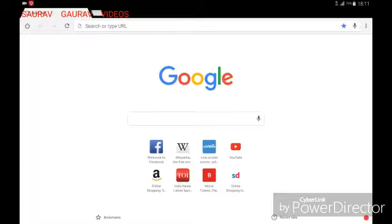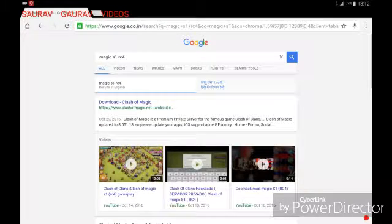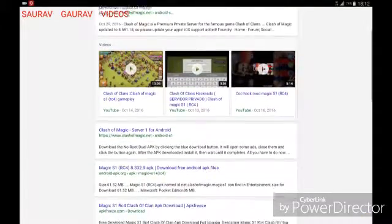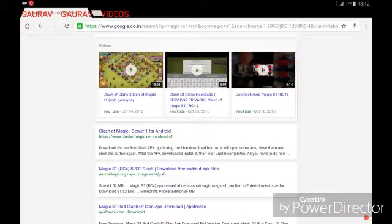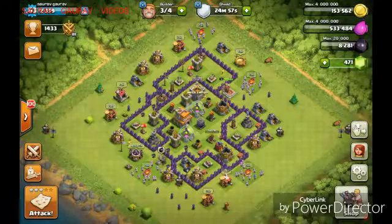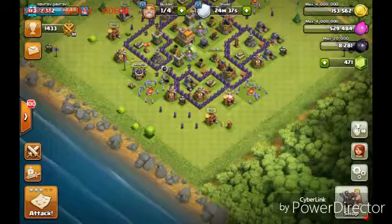We will search about Magic S1 RC4 in Chrome. Here are the results — you can see Magic S1 RC4 exists. It provides everything at 1000: 1000 Barbarian King, 1000 Archer Queen, 1000 army camps, etc. In this game there are heroes of nearly every troop — for example, Pekka King, Valkyrie King, Valkyrie Queen, Dragon King, and many more.